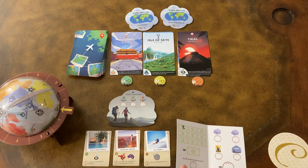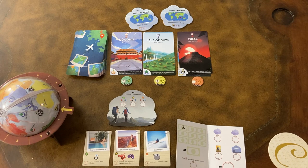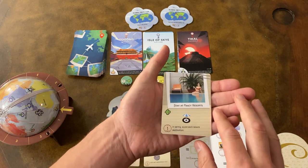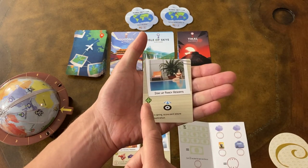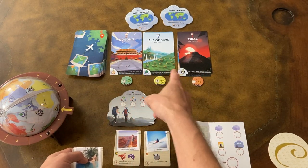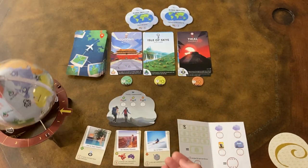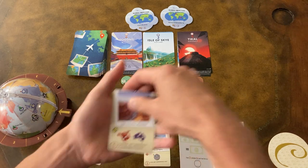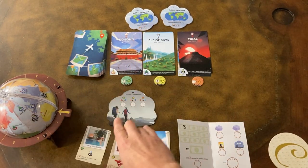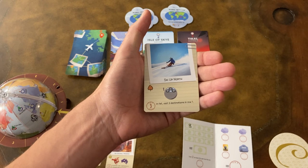The next way to score is your bucket list cards. There's a deck of these cards, and you will deal three to each player at the beginning of the game. These are personal goals you will be trying to achieve in each of the seasons. For example, in spring I am trying to get these leisure icons. In summer, I'm trying to visit North America once and Oceania twice. And in fall, I'm trying to visit three destinations in row one.